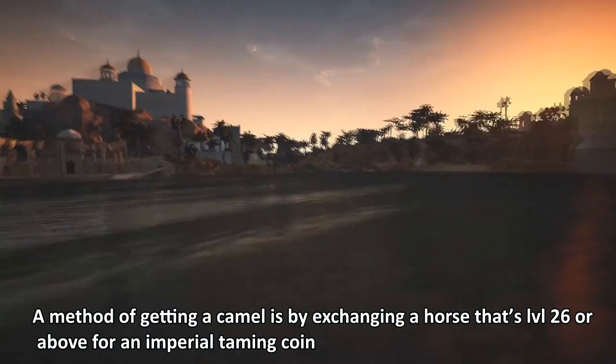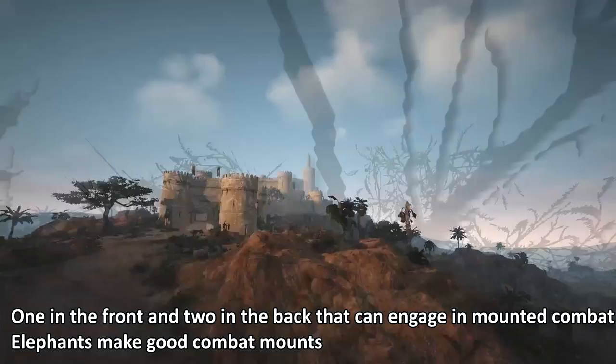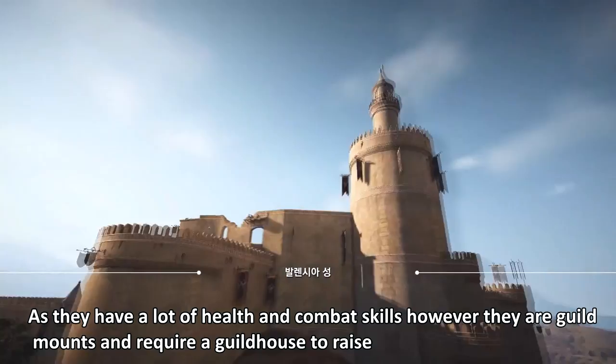A method of getting a camel is by exchanging a horse that's level 26 or above for an imperial taming coin, which can be used to get a camel. Elephants have also been added and they can carry multiple people — one in the front and two in the back — and can engage in mounted combat. Elephants make good combat mounts as they have a lot of health and combat skills.